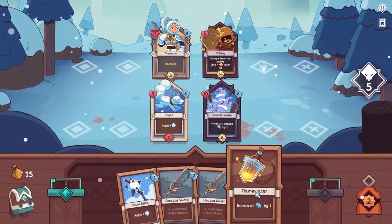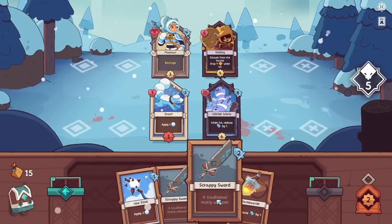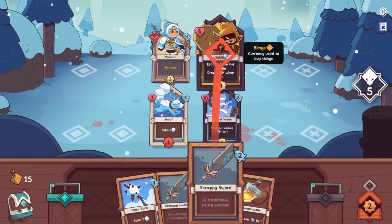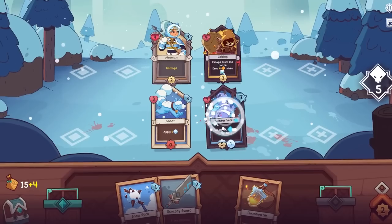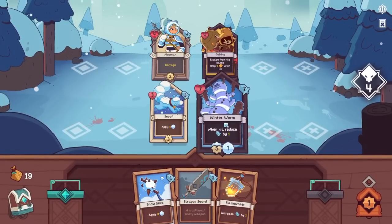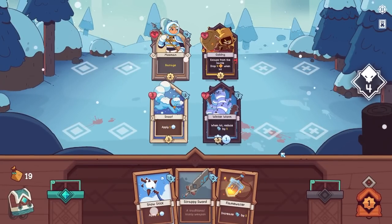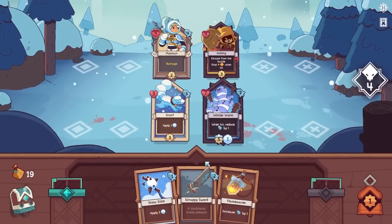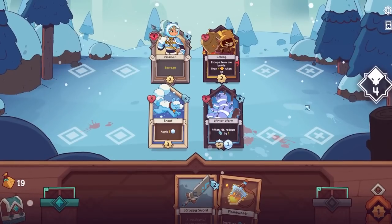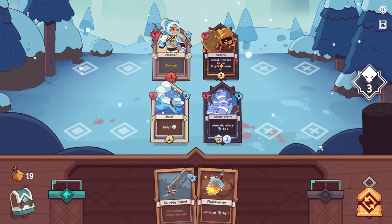Good, we're going to beat this guy to the punch as well. I'm going to take our scrappy sword to this guy — that way he goes down to four, that's enough for a hit. Now that's pretty much taken care of. Snoof is applying damage here, and then we can just keep hitting this guy with the snow stick. Let's just prevent him from ever taking a turn. A re-roll is a potential option in the future. This is where the game begins now, friends.